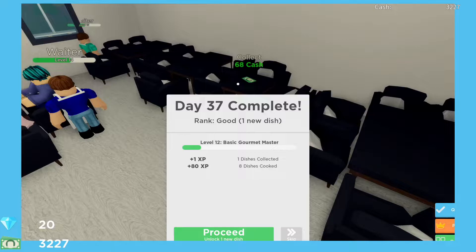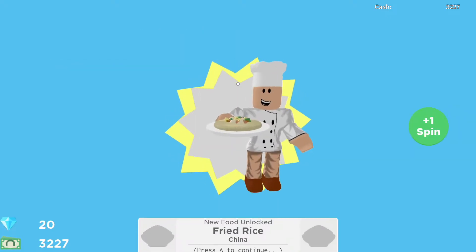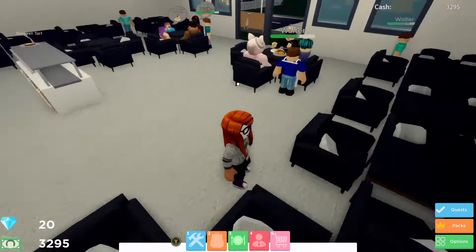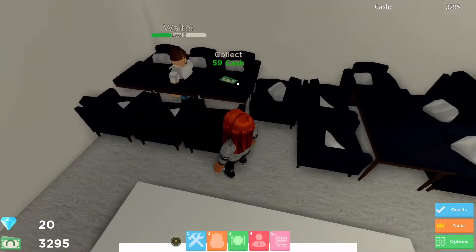I got a rank of Good — I collected one dish and cooked eight dishes. Now I'm going to proceed to unlock one new dish and we'll do that now. We'll unlock the fried rice from China, because we were unlocking Chinese items on the menu until we got the daily quest to serve Mexican food, so we'll carry on unlocking Chinese food for now and then after that we'll start doing Mexican food.